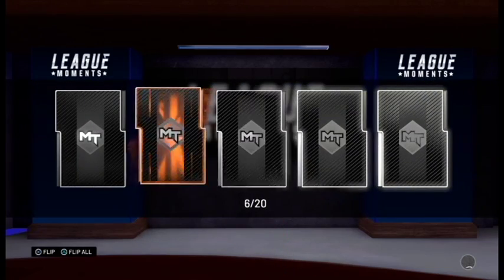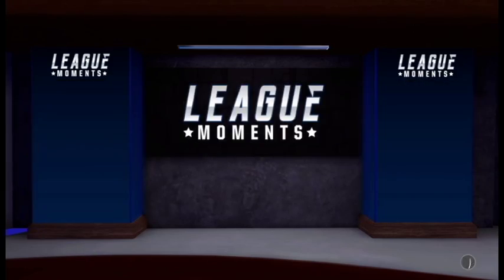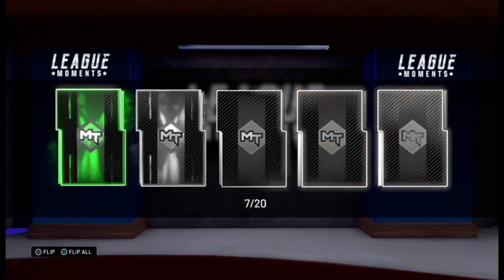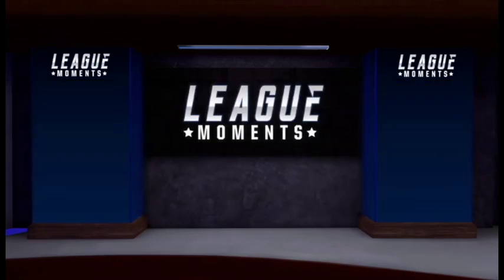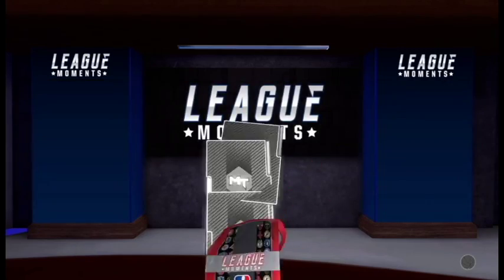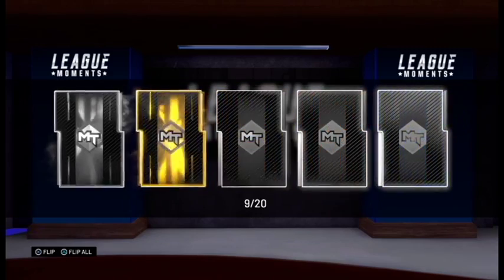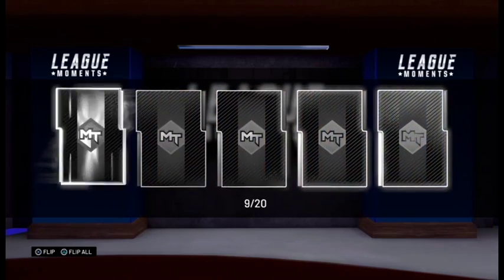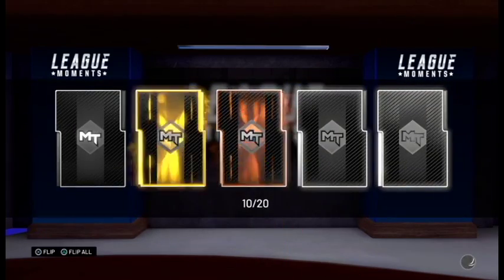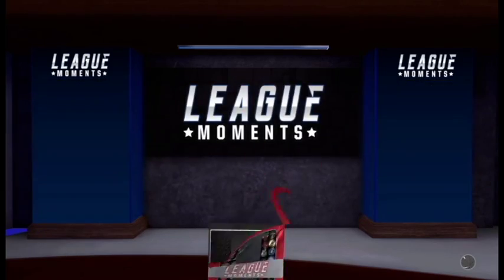These are not good packs. I saw that some people were having way better luck with these moments packs than I have so far. Pack number seven — emerald. Pack number eight — Brooke Lopez and a bronze, which is worth nothing. A sapphire in pack number nine. Pack number ten — nothing. These are terrible.